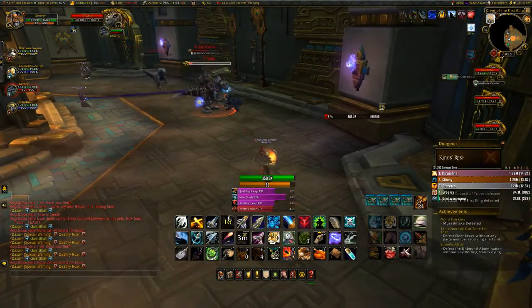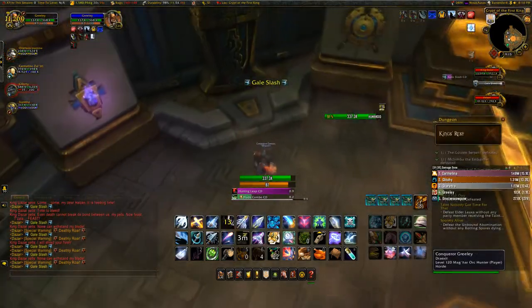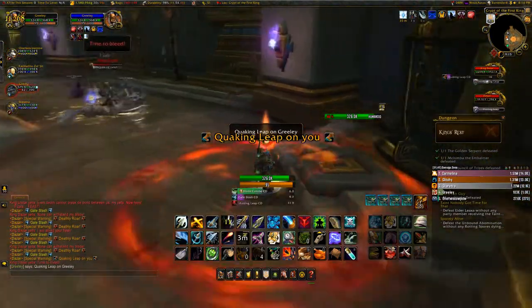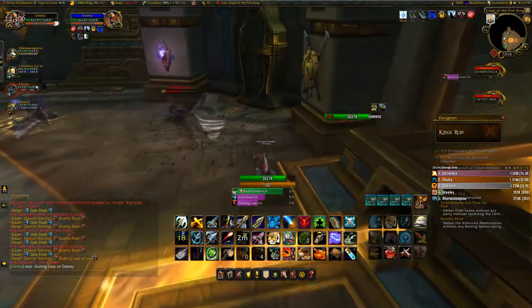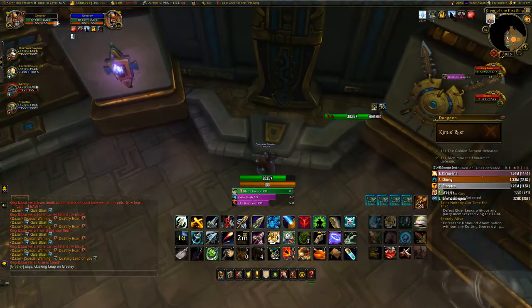We found it easiest to start the fight and then kill Tazala, which is going to be his mount. That's the one that fears you, and the fear just makes it so much more difficult.